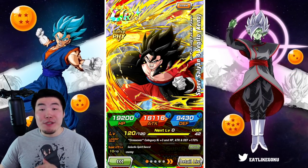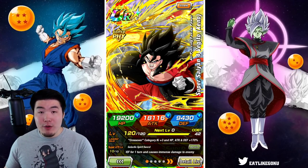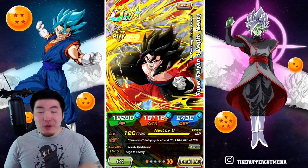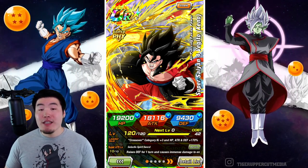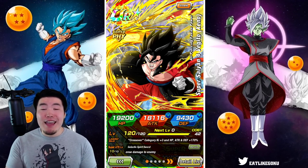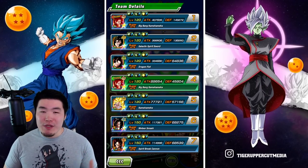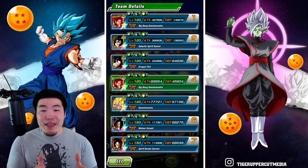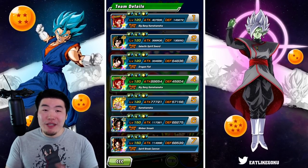Yesterday we absolutely dominated the extreme only stage of Extreme Super Battle Road with the LR Brolies, and today we're going to be taking on the super class stage with one of my favorite teams in the entire game — Team Monkey, aka Giant Ape Power. I just really haven't had too much of a reason to use this team recently, which is really sad because I do enjoy it, and this stage seemed like the perfect opportunity to bring them out again.